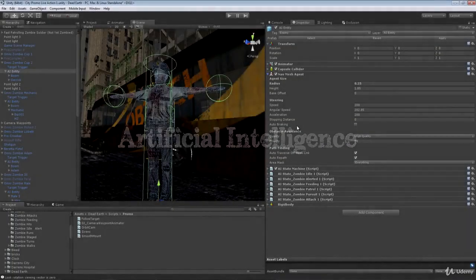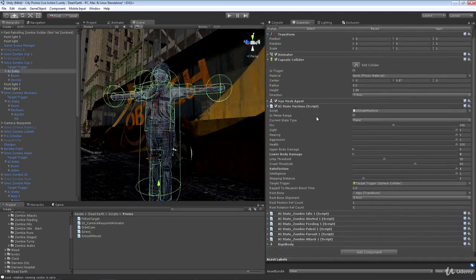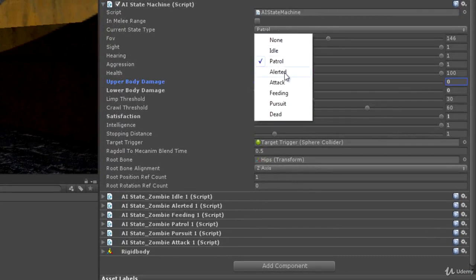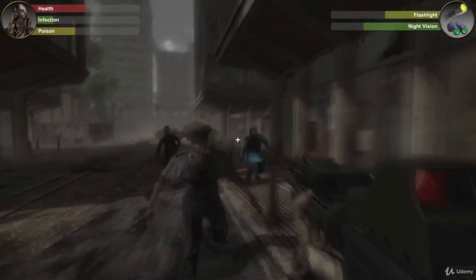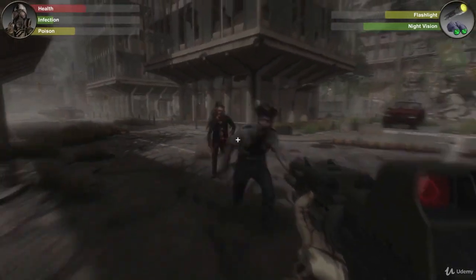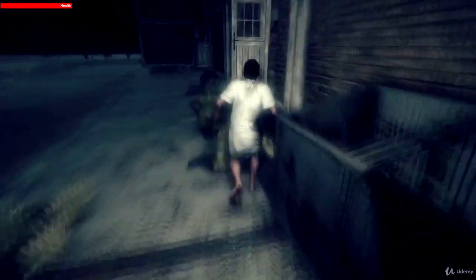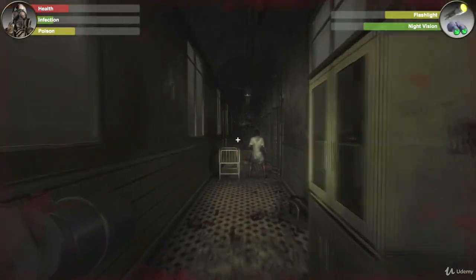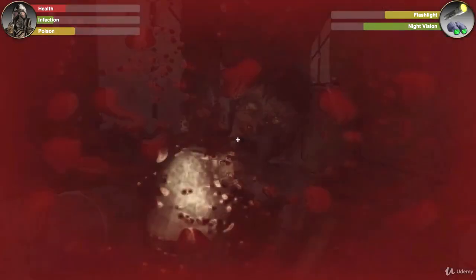Pathfinding and environment traversal is just one part needed for our artificial intelligence. We also need to write code to control the decision-making process of the character — it's not just about knowing how to navigate to a destination, it's about knowing why and when to navigate there. The zombie AI in Dead Earth will have many properties and states invoked based on external stimuli. A zombie will react to any player that enters its field of view and go into pursuit mode, but our zombies will also be sensitive to sound and light. If a zombie hears a sound it will investigate the source, and if you shine your flashlight in a zombie's direction, he will become aware of the increased illumination and try to track the source of that light.